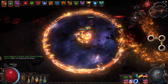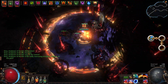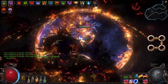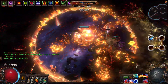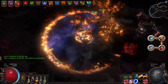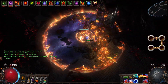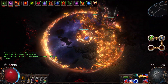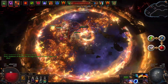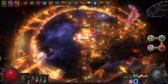Next we have a mandatory 3-link aura setup that goes in our shield to benefit from its increased mana reservation efficiency of socketed gems. We have Malevolence, Determination, and Herald of Ash. Our next gem setup contains some standalone gems: Chaos Golem, Stone Golem, Flame Golem, and Wave of Conviction. Last but not least, we have a 4-link mobility setup containing Phase Run, Level 1 Arcane Surge, Increased Duration Support, and a Portal gem. Assign Phase Run to your left mouse button to maintain 100% uptime on it and Arcane Surge while moving.